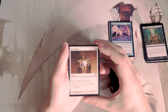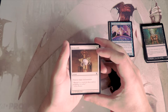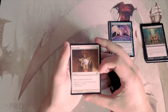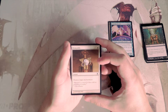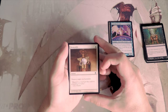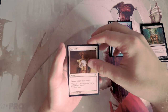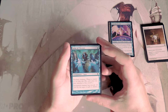Demystify is an instant for one white — destroy target enchantment. Very simple, very much a sideboard card. This is not going to be good in the majority of games, but occasionally you'll find an enchantment you'll want something like this for. If I was in white, I'd want one of these in my sideboard, but I would never first pick a card like this.